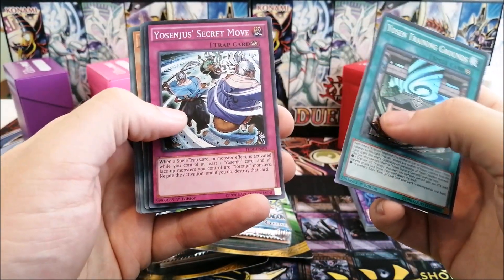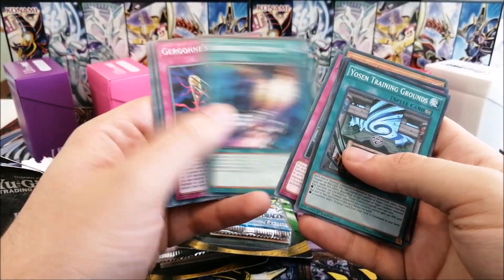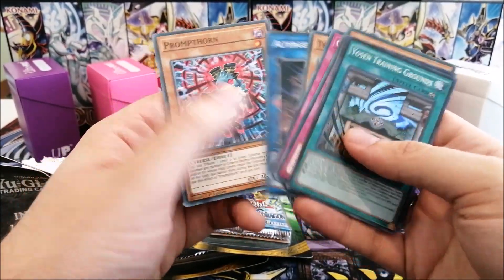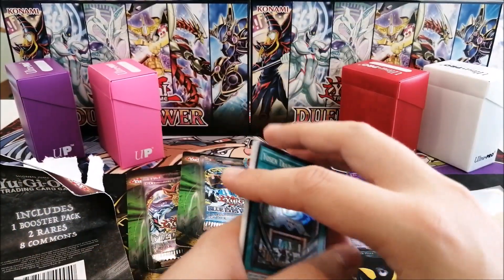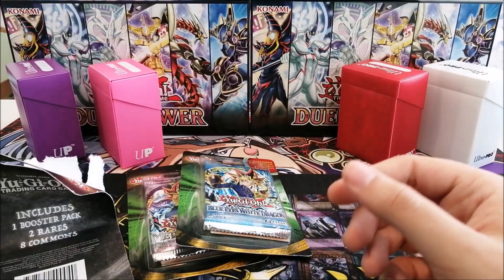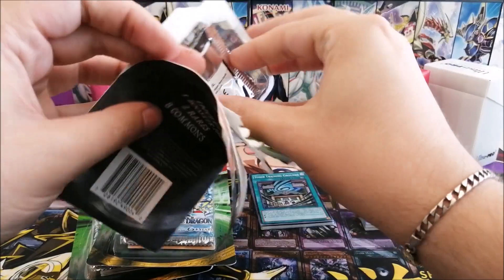We have Yosenju Training Grounds and Yosenju's Secret Move — both from the same set, that's interesting. Daybreak. We have a lot of commons, nothing great, all from the same set as well. They're really all from the same set — it looks like they just opened a pack, took the rare and the foil, and put aside the commons for this.